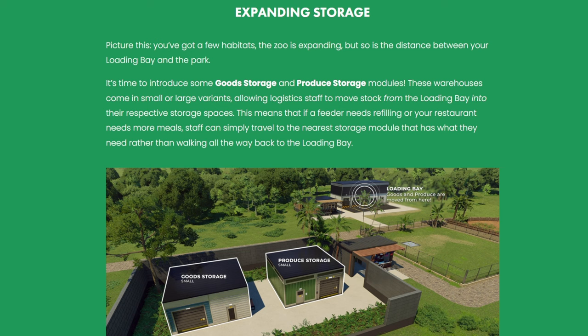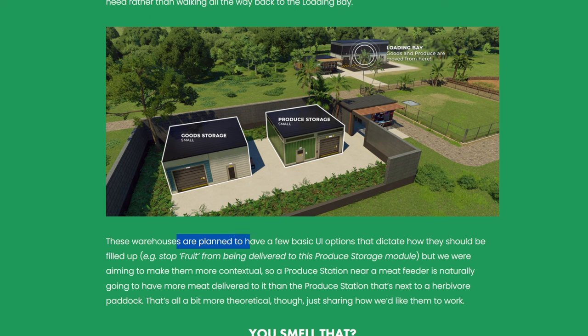That is a game changer — chef's kiss. The warehouses are planned to have basic UI options to dictate how they're filled, for example stopping fruit from being delivered to a specific produce storage. They're also aiming to make it more contextual, so a produce station near a meat feeder will naturally have more meat delivered to it than one next to a herbivore paddock.